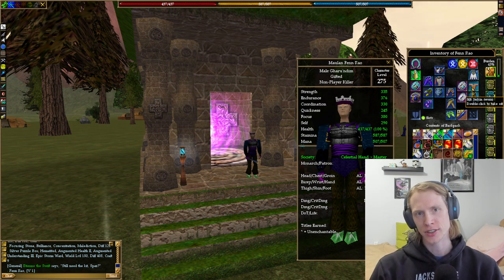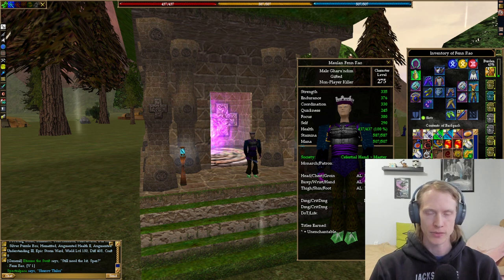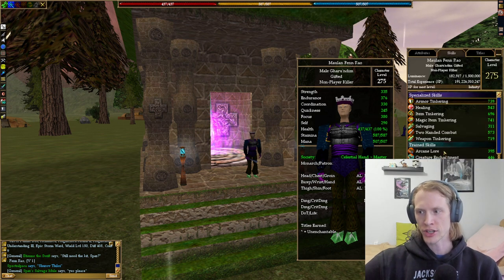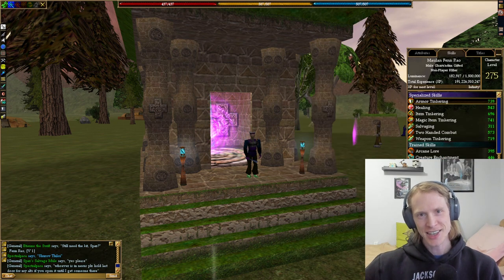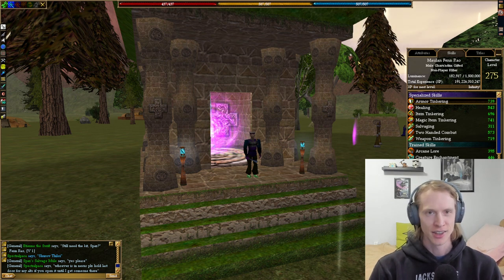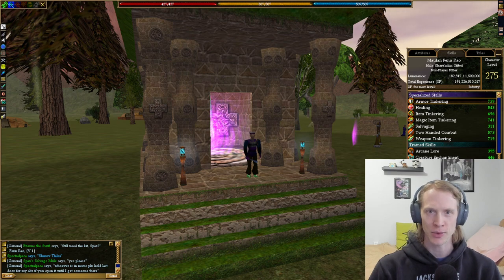I think this is a pretty good template for a levelable tinkering character. Maybe once you're at 275 and have all the Luminance you want, you could get rid of the spec combat — two-handed combat or whatever you decide to go with. I do think melee works best because you have all the Strength and don't need as much Coordination, since tinkering skills don't really use Coordination. Anyway, I hope you enjoyed it and find it useful. Please press that like button, subscribe to the channel, and thanks for watching. Bye.